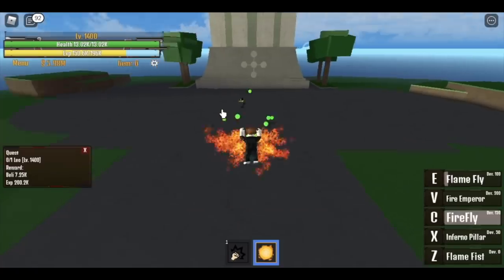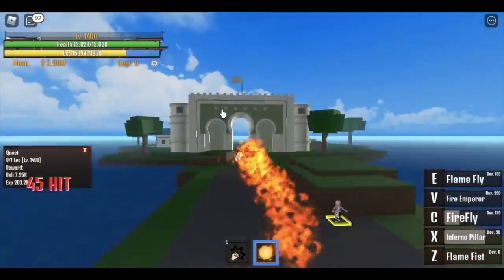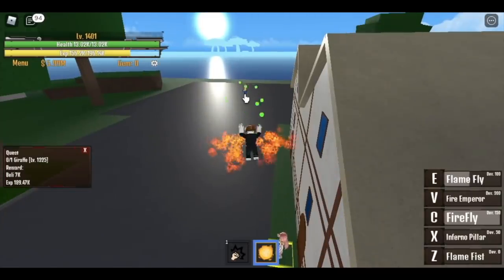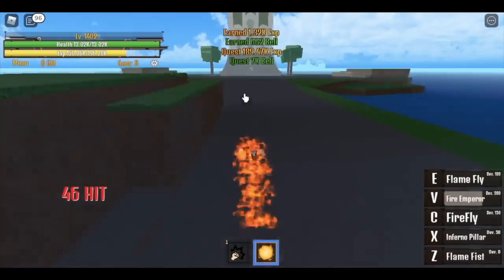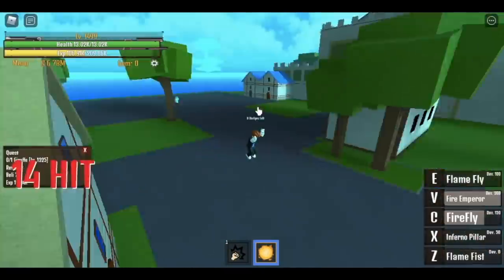At 1400, we're going to start defeating the Leo. After you defeat the Leo, go to the Giraffe, defeat it, and go back to the Leo. You're going to do this until you reach level 1500 and we're good to go.